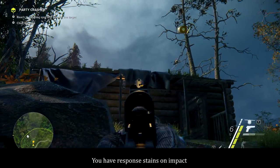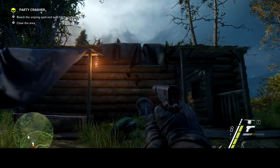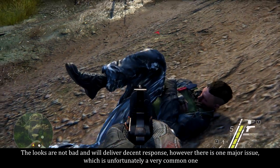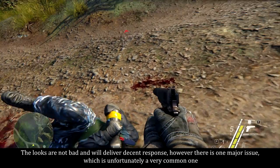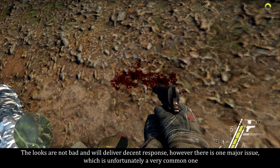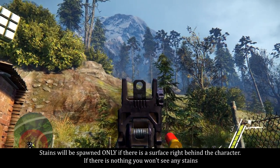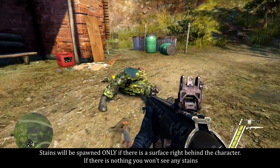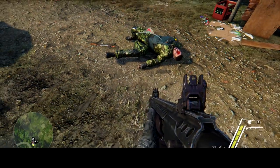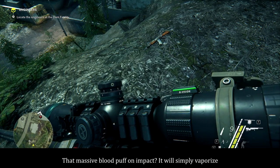You have respawned stains on impact and blood pools on piloted characters. The looks are not bad and will deliver decent respawns. However, there is one major issue, which is unfortunately a very common one: stains will be spawned only if there is a surface right behind the character. If there is nothing, you won't see any stains. That massive blood puff on impact will simply vaporize.